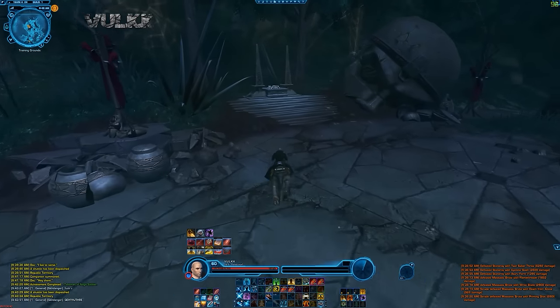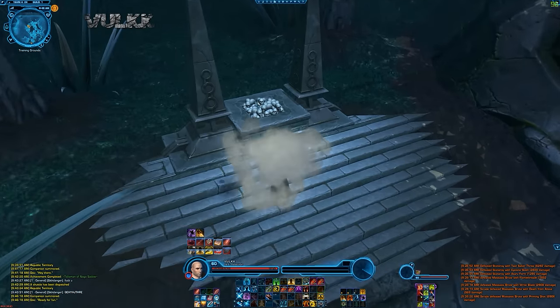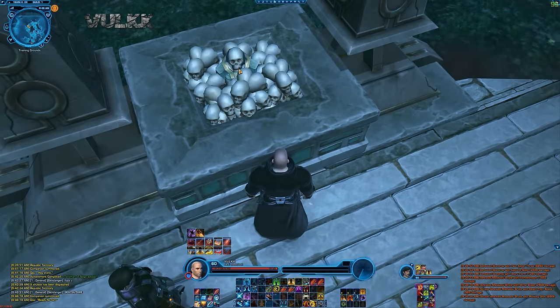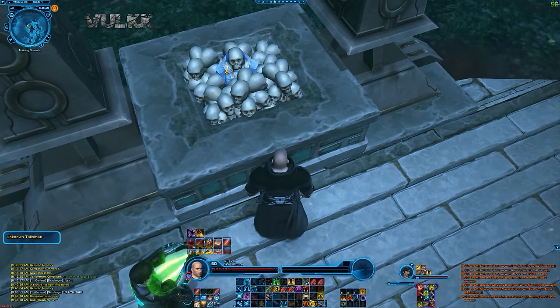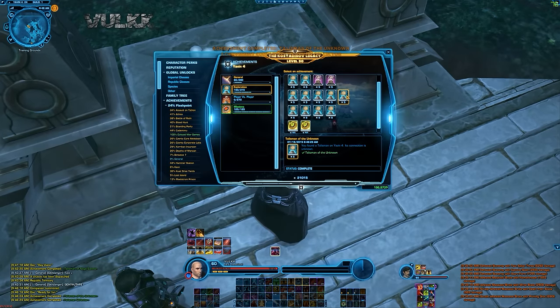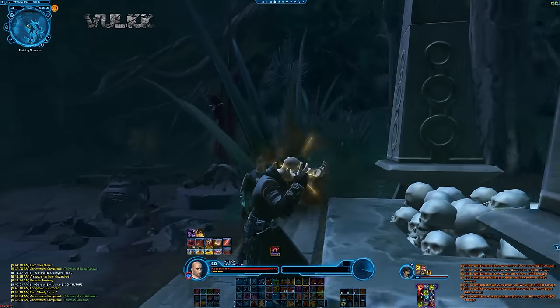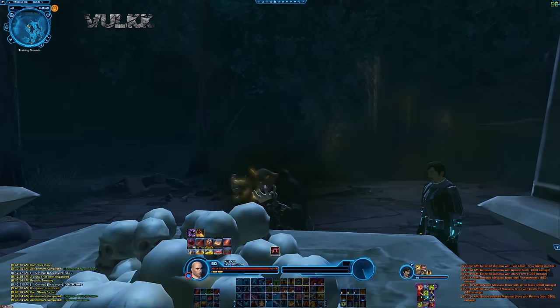It is located on top of a pile of skulls on this table, and once you click it — provided you have all the previous buffs — you will spawn the raid boss. The raid boss is going to kill you, but at least you will get this achievement. Another point is that killing the boss will grant you more achievements, but that's for another video to show.